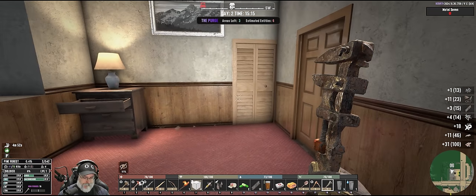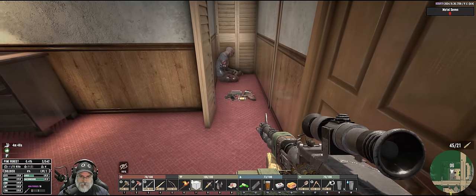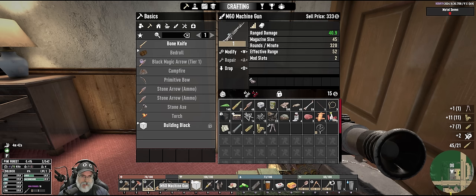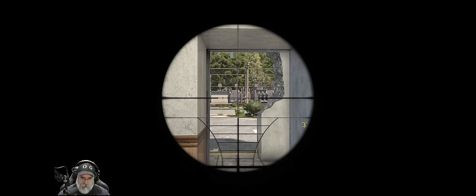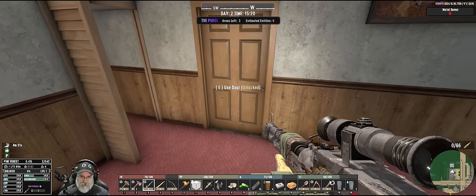Come on, 7.62s. Tripod — how many mod slots do we have on here? Look at that, beautiful. So that should make our sight spread come in closer.